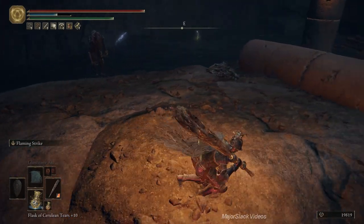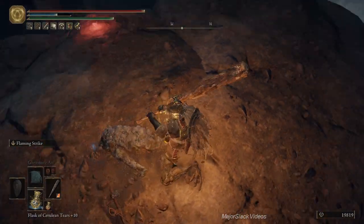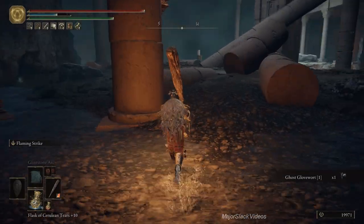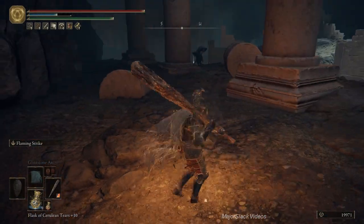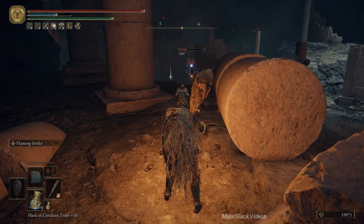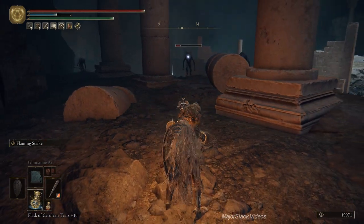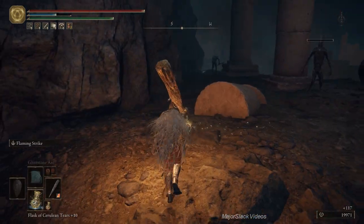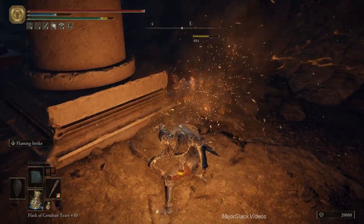These guys, when you've got them by themselves, you can easily circle around them. I call this a circle jerk — right around them, get a backstab on them. That's got to be embarrassing, Mr. Clayman. You can actually kick them out of that magic attack that they do with crystal darts, or any other kind of dart. Let's just finish you off. And can we get a backstab on you? Watch it now — circle jerk. I love doing that.